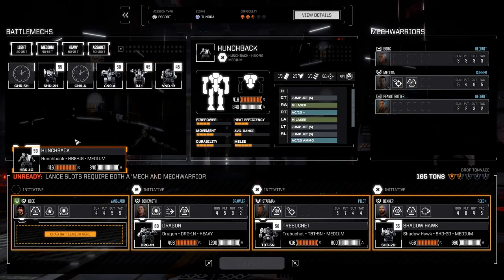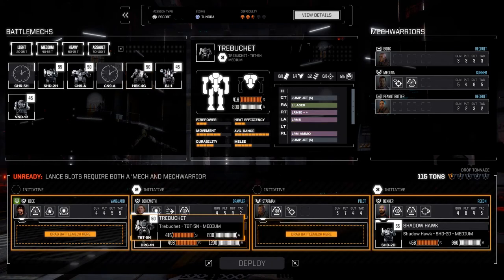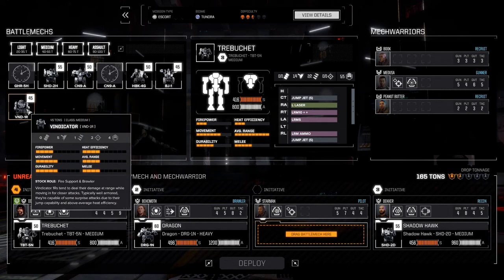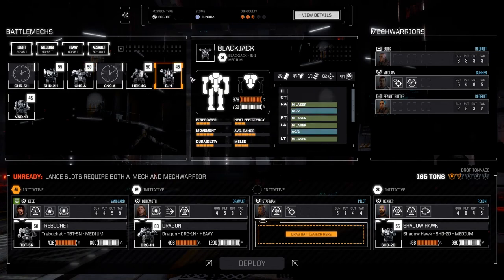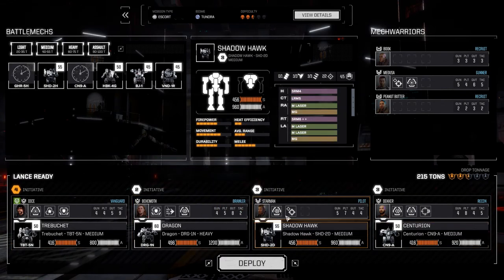I'm going to switch up our mech configuration here. The Hunchback is alright but I don't love it. I'm going to put myself back in the Trebuchet. Then we've got our Shadowhawk with Decker. I'm half tempted to take this Vindicator because it does have a pretty strong Alpha Strike. I think I might take the Centurion instead. I think I might just flip you guys because you have a ton of weapons and you actually have multi-shots, so it seems like that might be a better fit. Let's go ahead and try not to eat shit and die as we do this mission.